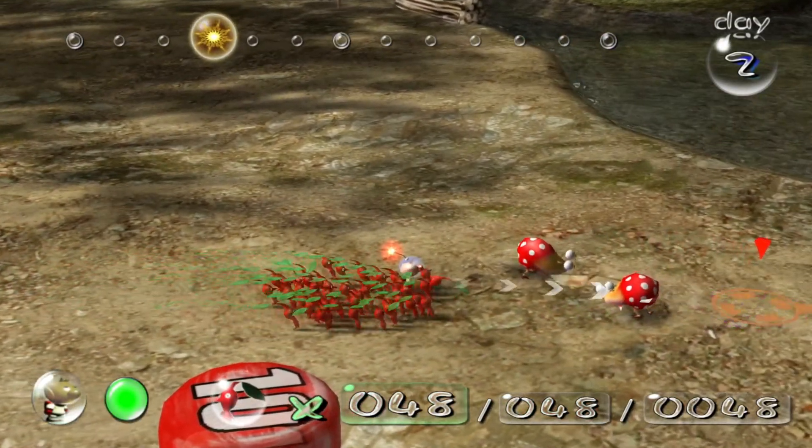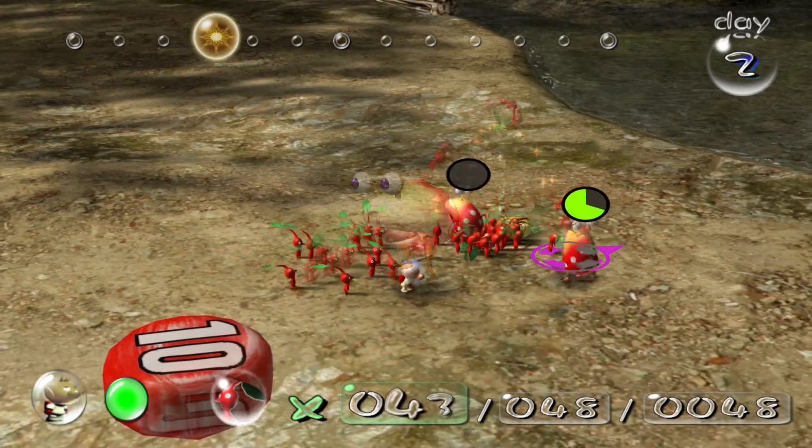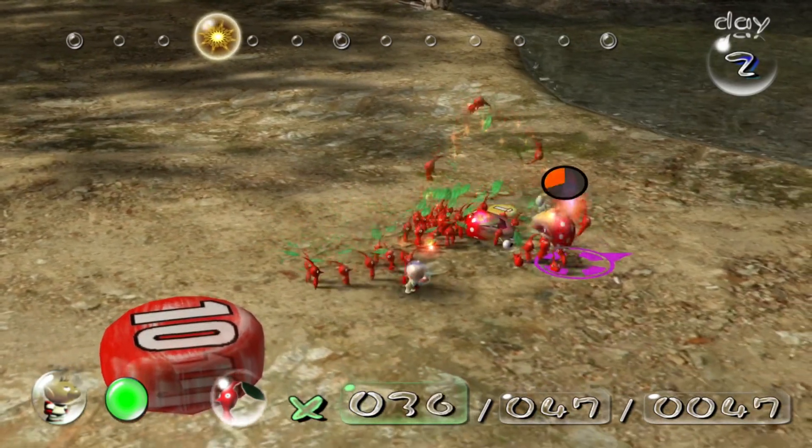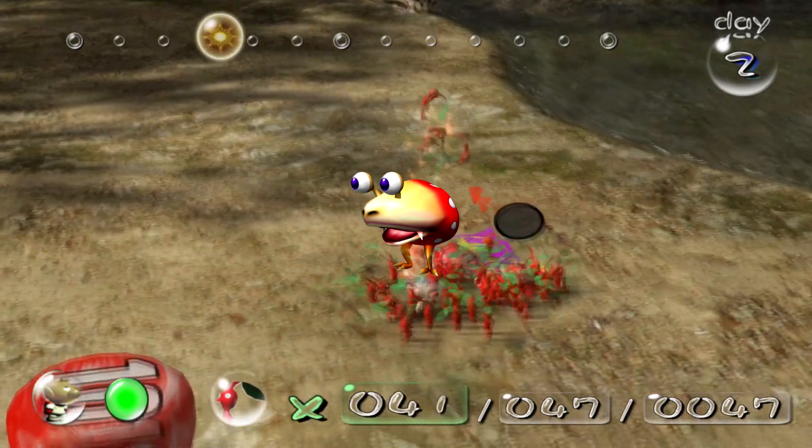As soon as we break ground on this new forest, we run into two dwarf Bulborbs prodding the ground for food. While usually this is done near plants, here we see the dwarf Bulborbs seemingly prodding with no clear reason as to why.